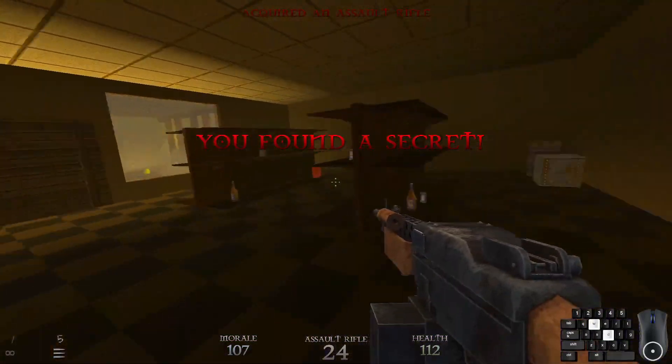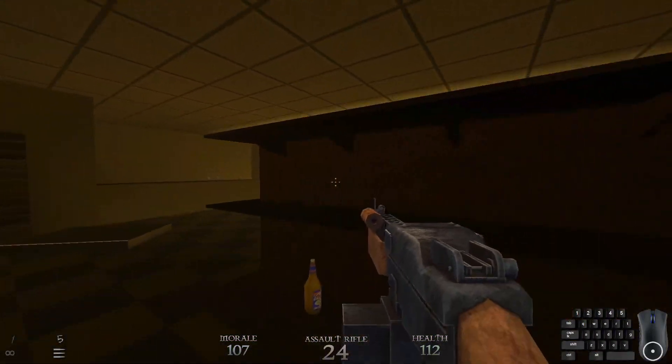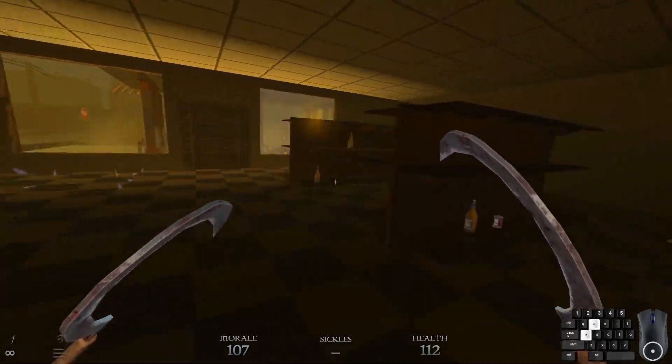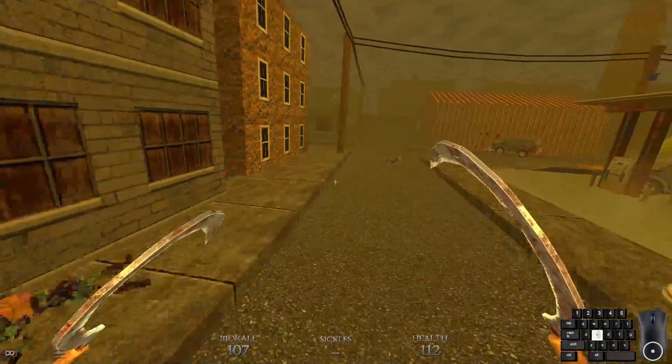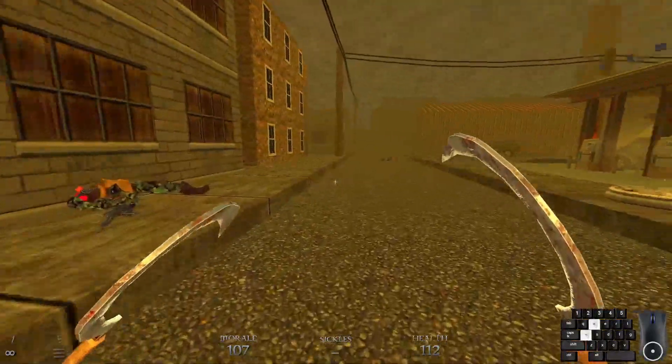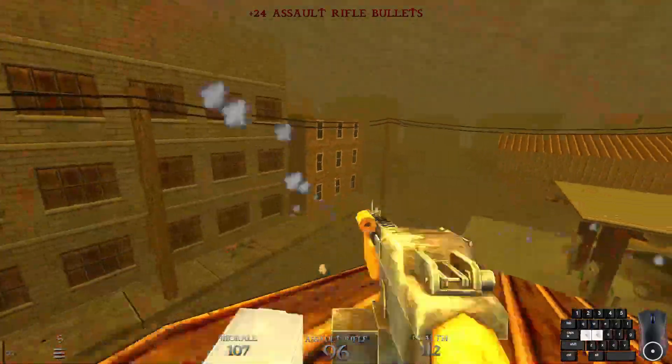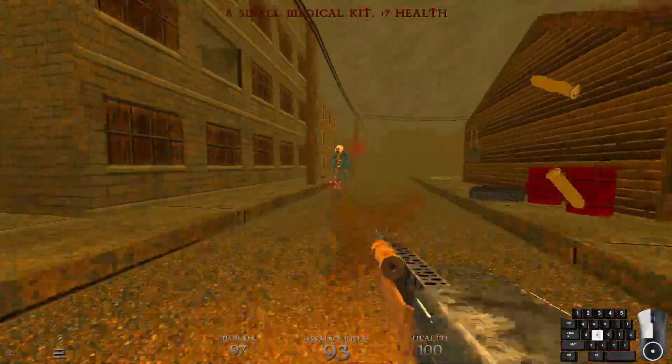We're gonna hop in here — secret number one of ten — and get us an assault rifle. The scarecrow's super shotgun awoke the fork maiden. So, no real sense in trying to be stealthy anymore.